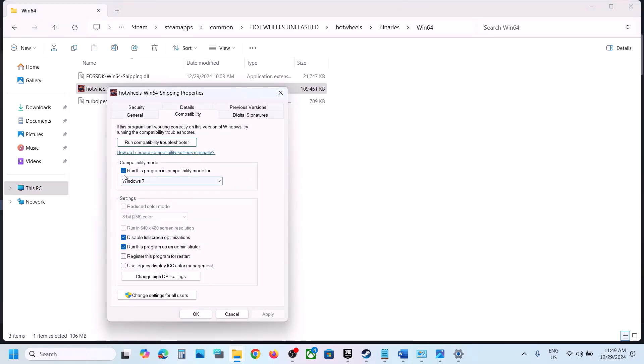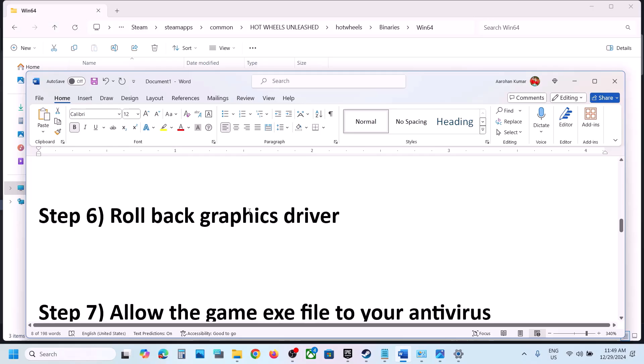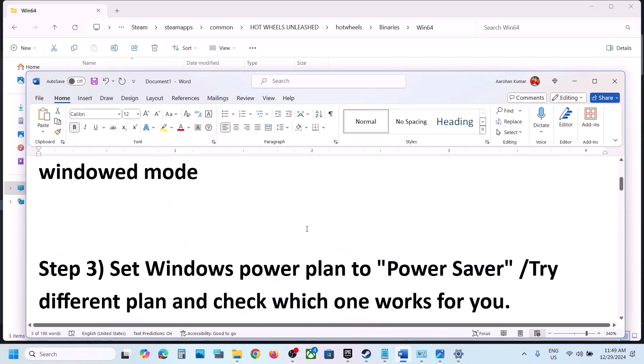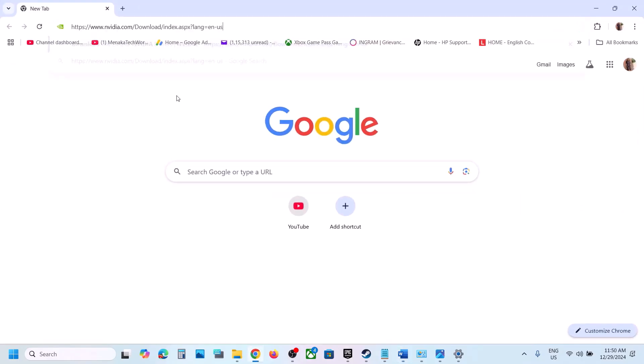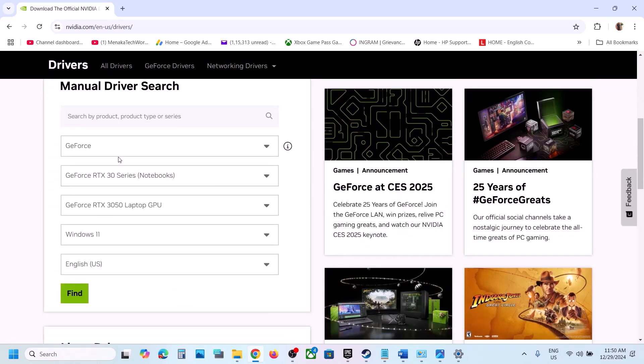If still not working, uncheck all those compatibility boxes, hit Apply, click OK, do the same with the first exe file, then follow the next step. The next step is to roll back the graphics driver. Go to the Nvidia or AMD website and roll back to a previous driver version if the latest is not working.